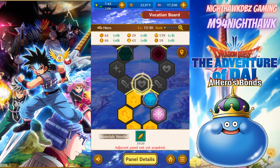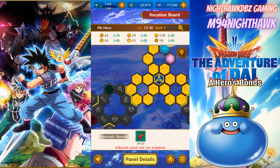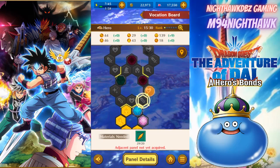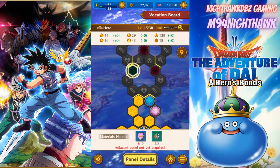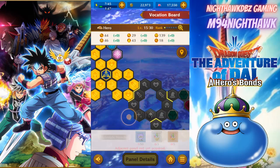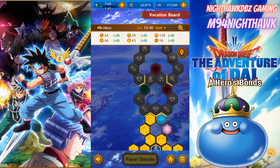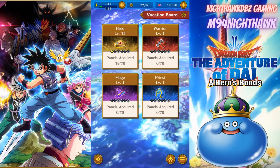The adjacent panel is not yet acquired. We'll probably get that when we start leveling up. Our next one will need 10 of those, so that's going to be fun. Hopefully by progressing in the quests a bit more we can unlock more. Our character can now reach level 30!